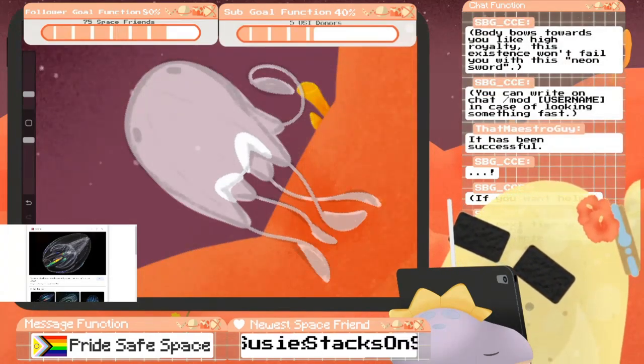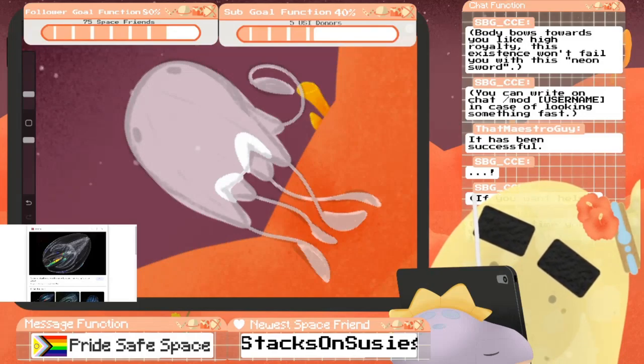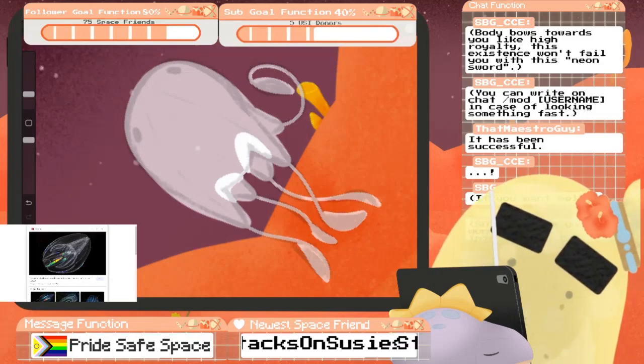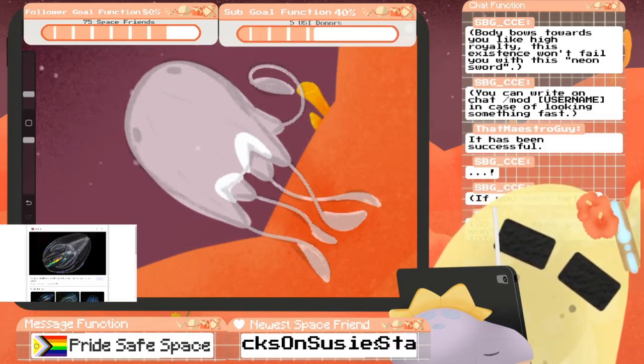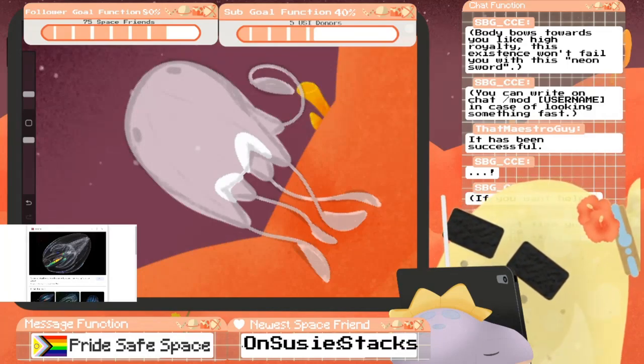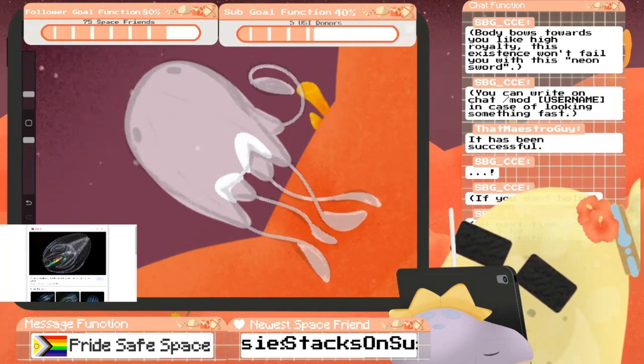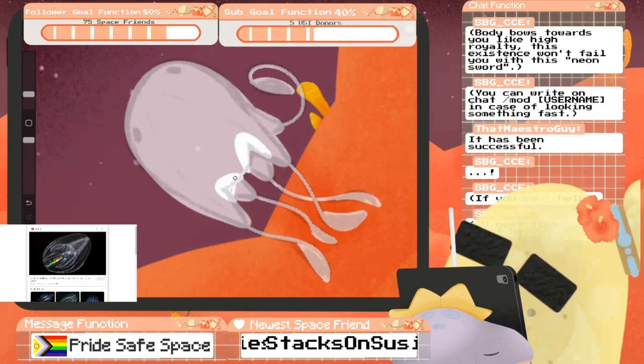The body bows toward you like high royalty. This existence won't fail you with this neon sword. Aw, thank you — you're so sweet, you're so precious. Yeah, so just normal stuff, you know — getting things figured out finally. Now that I have a fish, you're so excited.